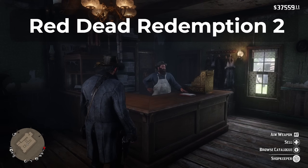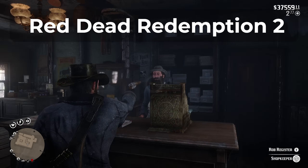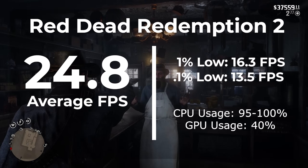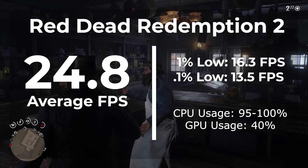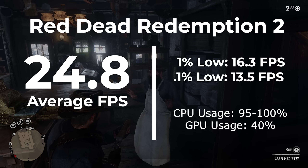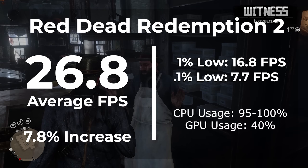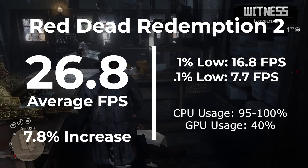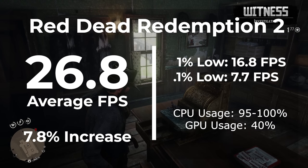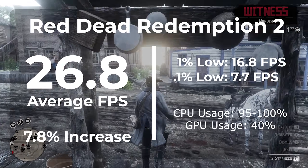The next game is Red Dead Redemption 2 — another game probably outside of what you'd want to play on a potato like this, but it gives us a good platform for benchmarks. With the factory install of Windows 11, we averaged 24.8 FPS, with 95 to 100% CPU usage and the GPU at about 40%. Once moving over to the de-bloated copy of Windows, we averaged 26.8 FPS — about a 7.8% increase. Playing Red Dead Redemption 2 at under 30 FPS is not going to be fun, but the de-bloat definitely won.